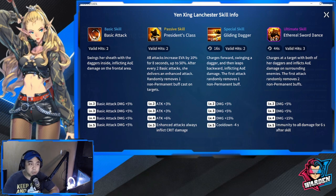Next is her special skill, Gliding Dagger, with a 16-second cooldown — which is very short. Valid hits is two. She charges forward swinging a dagger and then leaps backward, inflicting AOE damage. The first attack randomly removes one non-permanent buff — so again, a buff remover. Levels two, three, and four give attack plus 25 and at level five the cooldown is reduced by minus four seconds, bringing it to 12 seconds, so she can really spam it. She can reach the back line and spam her debuffs quite quickly. We'll have a demo later on how far her special skill reaches.